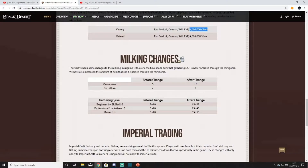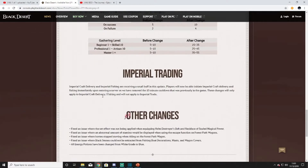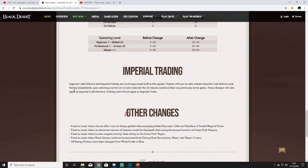They've made some changes to milk. If you successfully milk a cow, instead of getting five you're now going to get ten. If you fail, instead of getting two you're going to get four — so they've doubled the amount of milk you can get. They've also doubled the gathering yield depending on your gathering skill, and in some cases a little bit over two times. This is a good change if that's what you do.